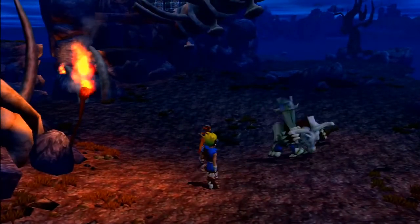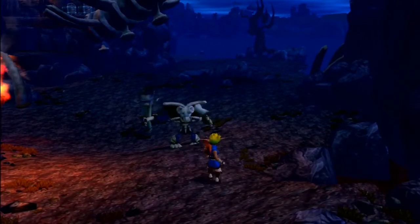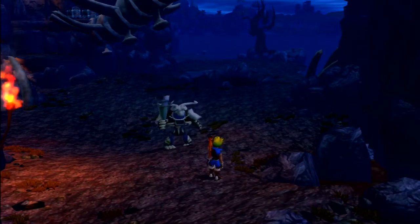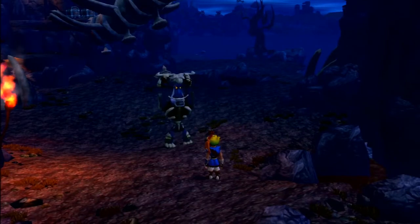When timing an attack properly, Jak will still be stunned, but this time so will the lurker. Its helmet will fly into the air, spinning around before landing back on top of the lurker's head. When it lands it becomes stuck on the lurker's head. While he's trying to get the helmet off, now's the perfect time to land the final blow.